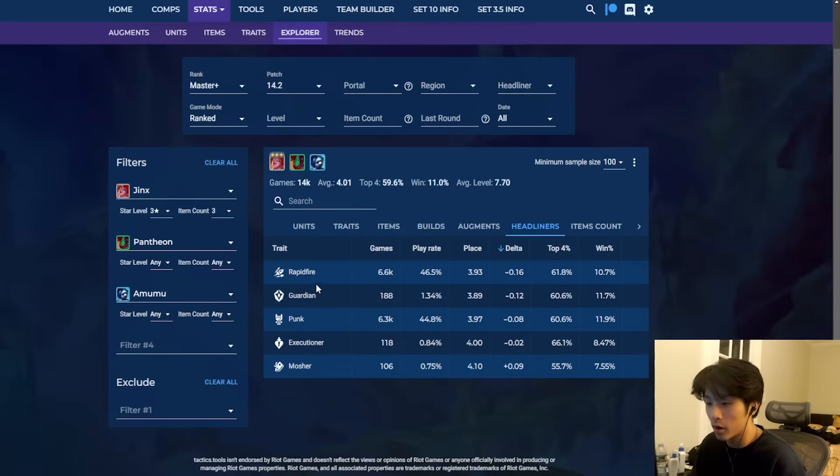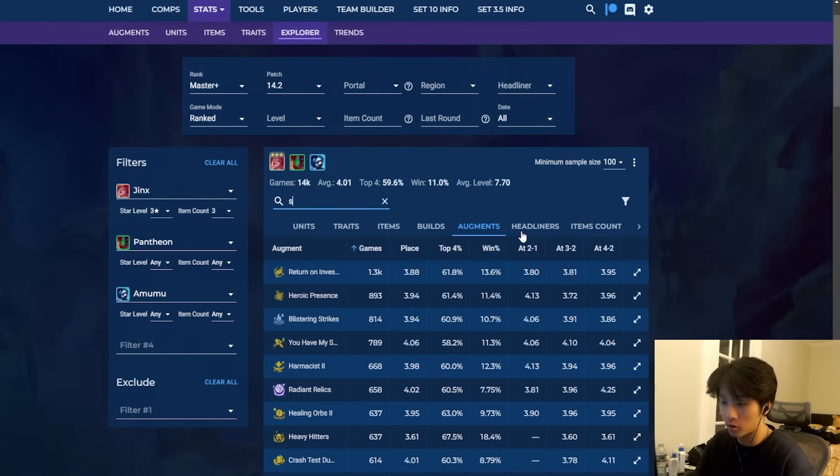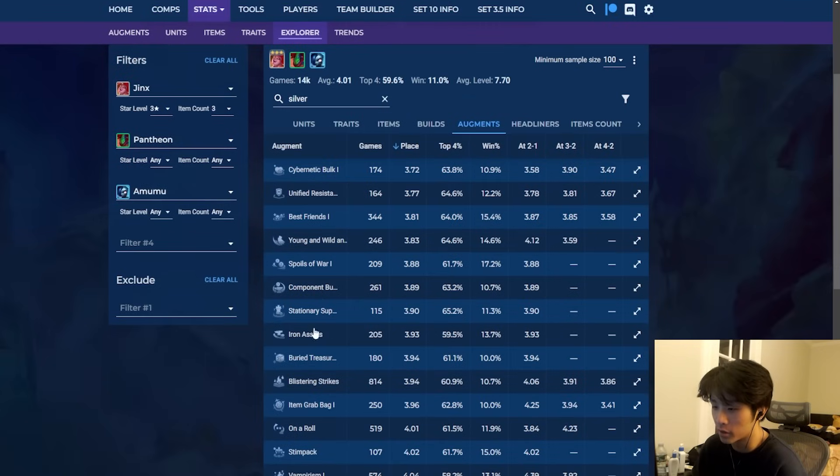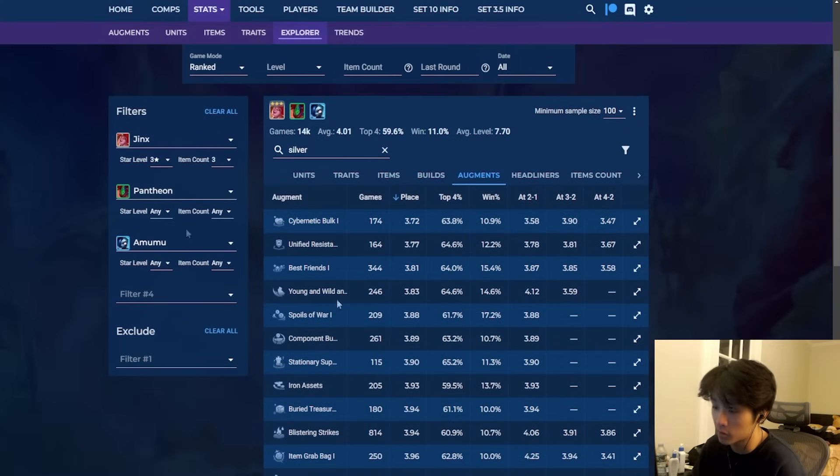You don't really need Rageblade if you have Ramping Rhythm — you can substitute Rageblade out for anything else like Giant Slayer. For headliners, Rapid Fire outperforms Punk headliner, not really much of a surprise. The best silver augments are Bulk, Unified, Best Friends, Spoils, Component Buffet, Stationary Support, Iron Assets, and Blistering — lots of generic silver augments. There's not too much of an outlier in the silver augments for this comp.